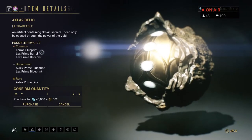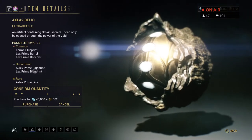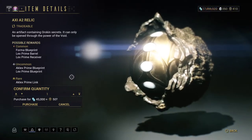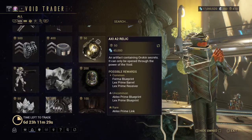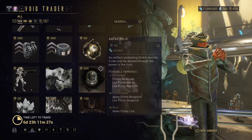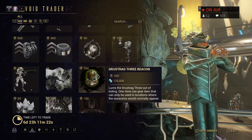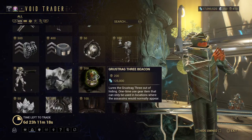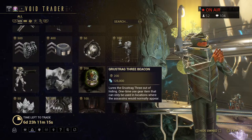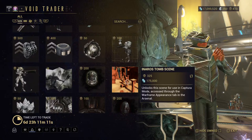Here's the relic — it's just for the Lex and the Auk Lex, and that's it. This is the only relic, the Etude Axie. This is for the Grustrag Three beacon — when you're farming them, that's an awesome thing to have. The Inaros Tomb Scene. The Stalker Beacon — if you're hunting him.